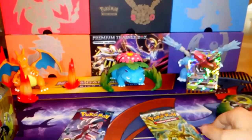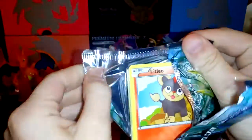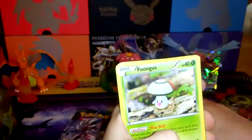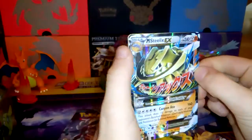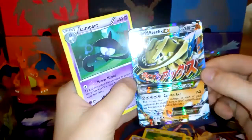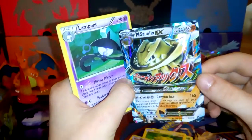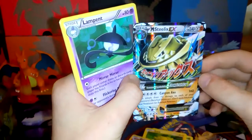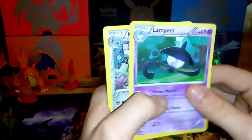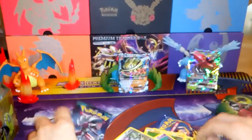Let's crack into some Steam Siege. So we have Litleo, Rufflet, Foongus, Joltik, Croagunk, and a Mega Steelix EX! I have about four of these but none less a hit — so Mega Steelix EX out of Steam Siege, that's really cool with Canyon Axe doing 160 damage and 240 HP. So that's really cool, I'm glad we got that. Then we got a Lampent, Klang, and a Captivating Poké Puff — so that was really good.